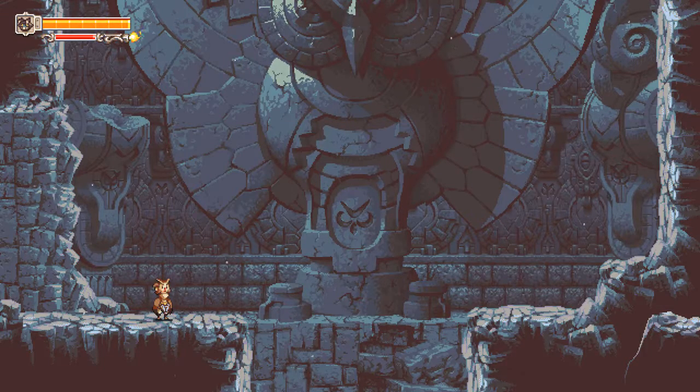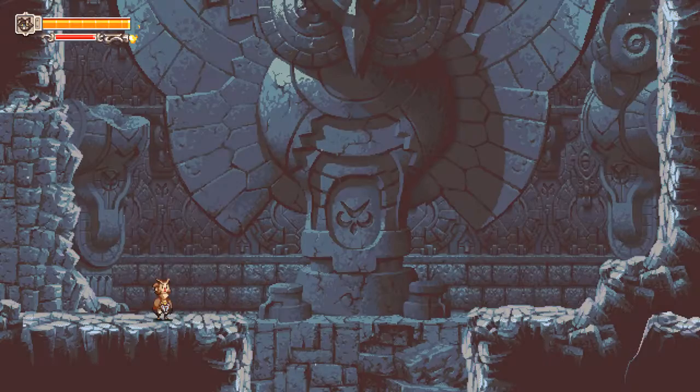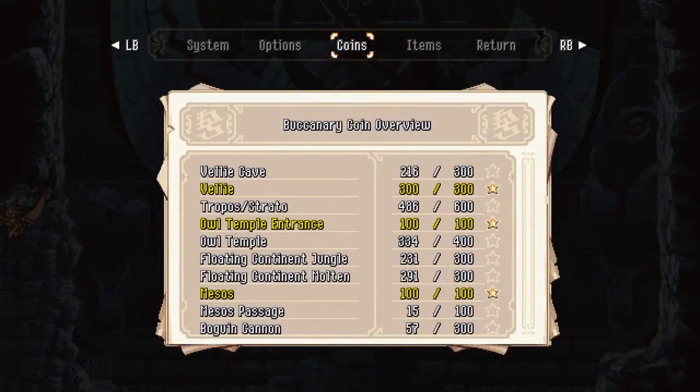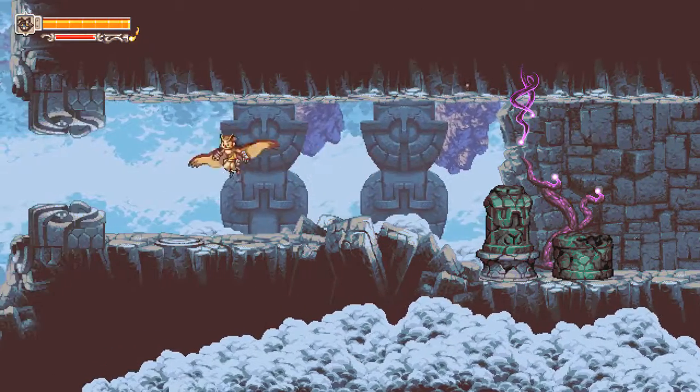Hello everyone, welcome back to Positron Plays Owlboy. Just quickly, there was a treasure chest in the Owl Temple entrance with 30 coins in it that was literally just in plain view and apparently I just walked past it before. So I grabbed that on the way here and we have looks like about another 60-ish coins to get in here that we should be able to theoretically get now.